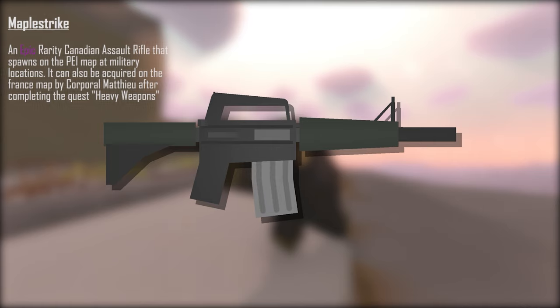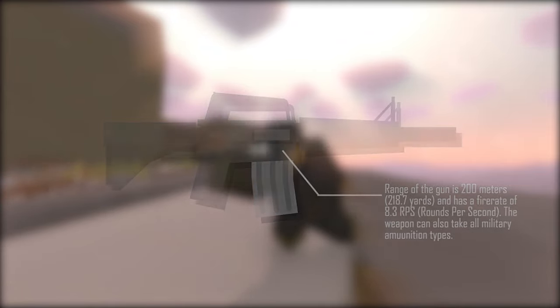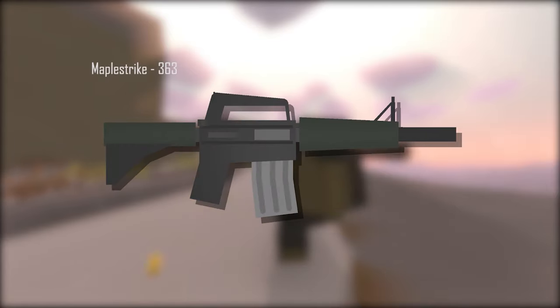Next up is the iconic Maple Strike. The Maple Strike is an epic rarity Canadian assault rifle that spawns on the PEI map at military locations. It can also be acquired on the France map from Corporal Mathieu after completing the quest Heavy Weapons. The range is 200 meters (218.7 yards) with a fire rate of 8.3 rounds per second. It takes all military ammunition types. Base damage is 40, headshot 44, spineshot 32, armshot and legshot 24. The ID is 363.